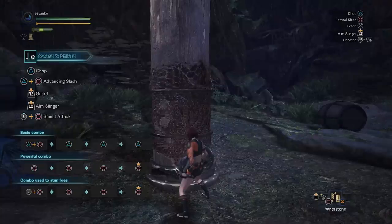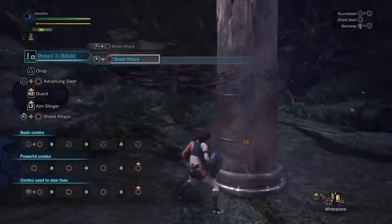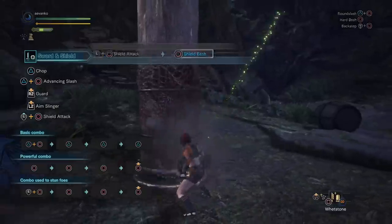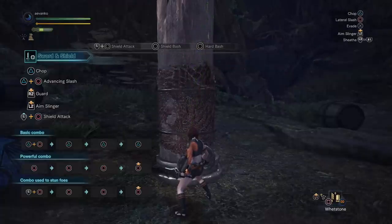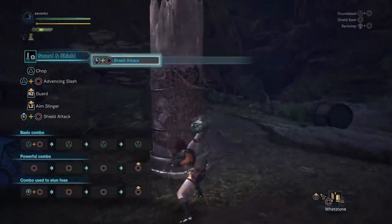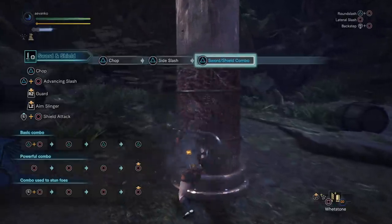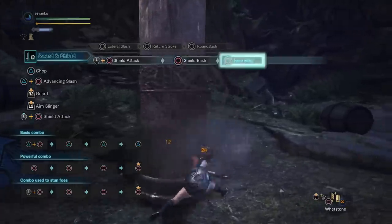With the circle button we also have a shield-focused combo. If you have forward input and press circle, you'll do a shield attack. Follow it up with circle again for the shield bash, which is definitely more powerful. Press circle one more time to do the hard bash — this is a brand new move, and this combo actually has good power to KO monsters. If you want to really focus on smaller monsters like Pukei-Pukei you can just bash their faces in. You can also end this combo with a round slash.